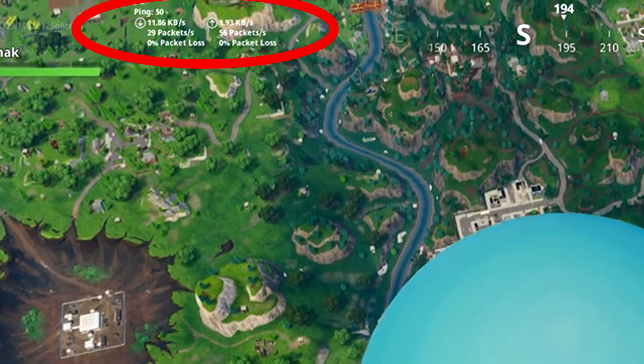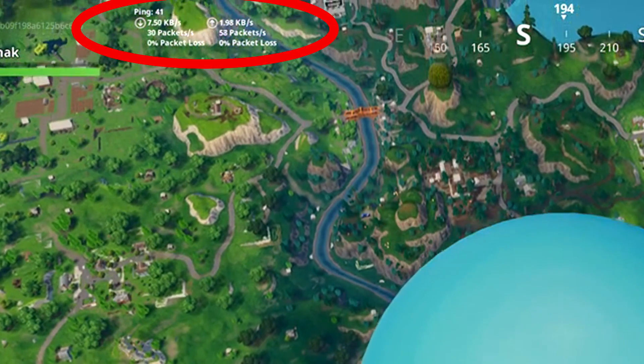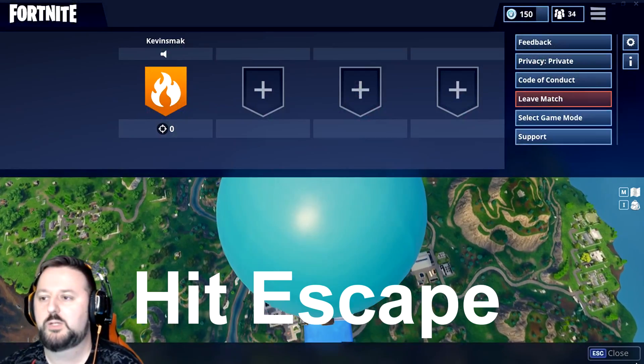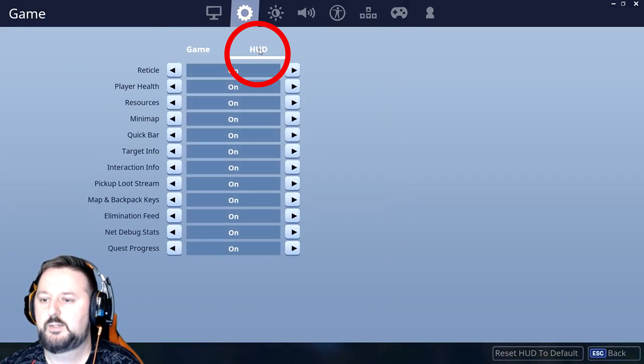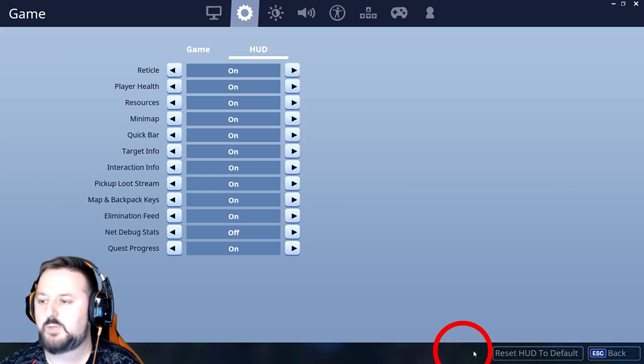That's basically all you need to know. If your ping gets high, I'll have that video so you'll be able to go through and take care of it. If you want to remove the overlay, just hit Escape again, go back to Settings, go back to Game and HUD, and turn Network Debug Status off and apply.